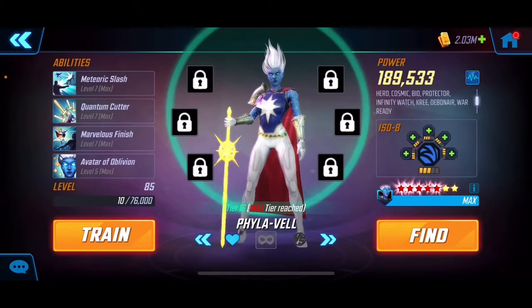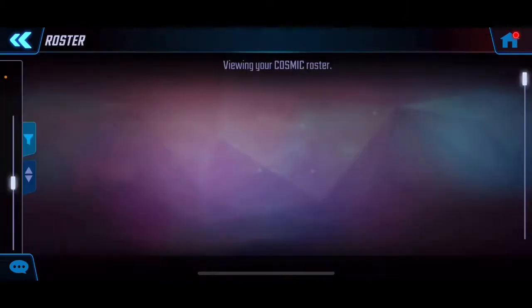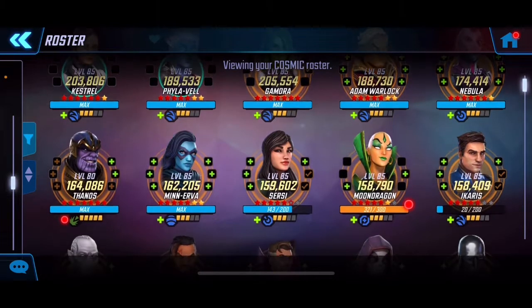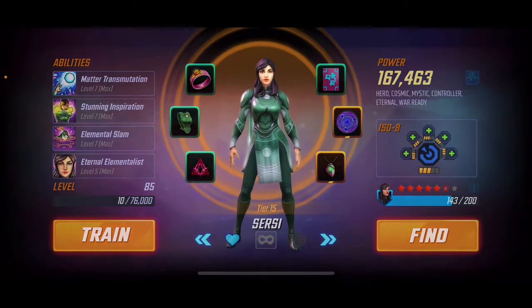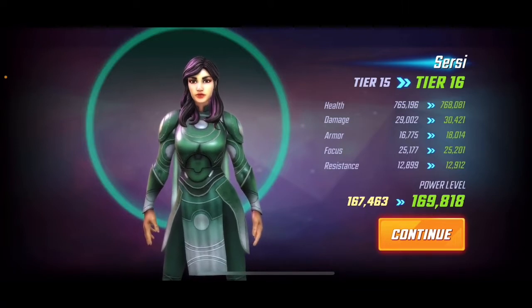A lot of people are also picking Moon Dragon, so it depends on what your resources are. I had a lot of bio materials — I didn't really use too many bio characters for those city nodes. A lot of people went Squirrel Girl and maybe Spider-Man OG, or Spider-Punk. But I had a lot of bio materials saved up, so we've got Xerce here. She's still used in the arena, she's a top crucible team, and she's very good on war. Tier 16 is going to bump up a good chunk of health and some decent stats.